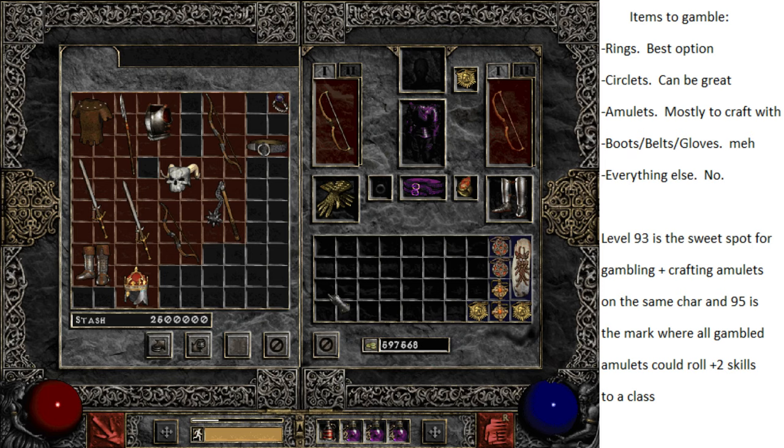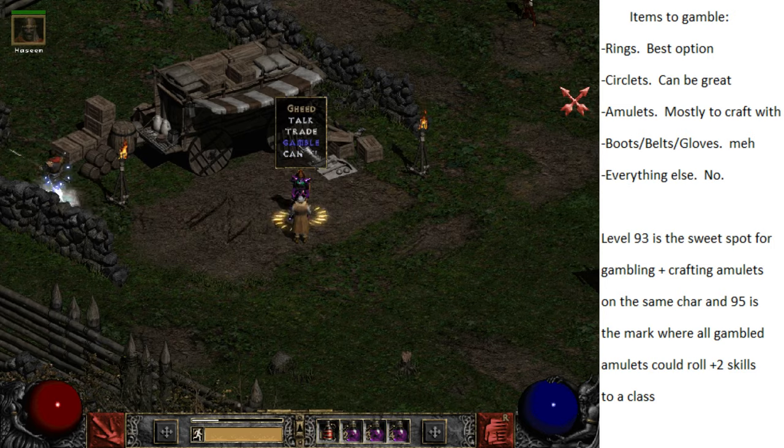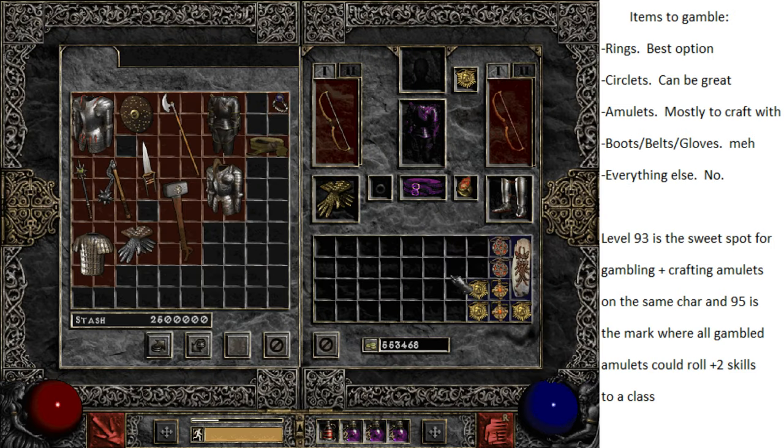A high-ranking crafted amulet adds plus 22 to required level. But plus two class skills - like plus two sorceress, druid, or assassin - on a rare is only required level 67. So a rare with that and no higher-level mods can be equipped at level 67, whereas the exact same setup on a crafted amulet wouldn't be equippable until level 89. So it's worth keeping an eye on your amulets when you gamble them, but don't really expect anything.